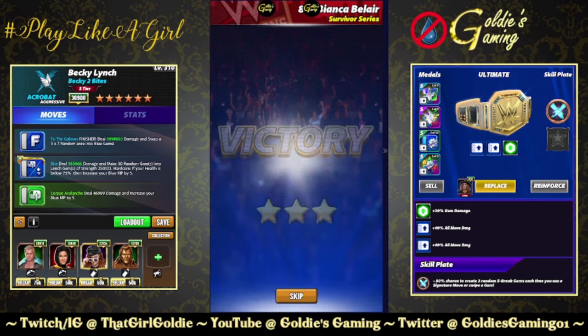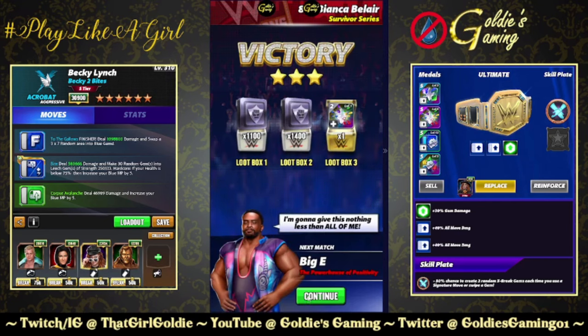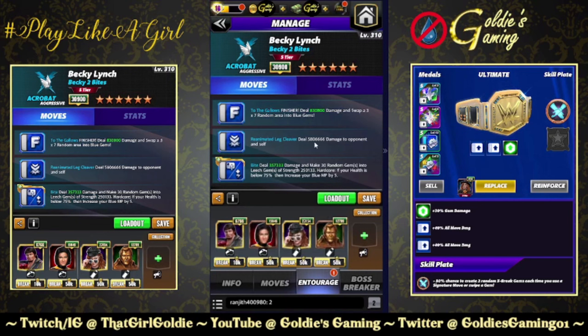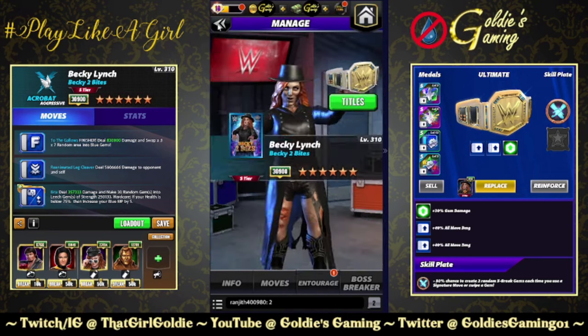She doesn't wrestle in the coat so it's an A-plus by the way, it looks really dope. That was a move damage focus build. Let's swap in another move that makes the hardcore ability make more sense — a slight variation now, taking out the green move and bringing in Blue 2, which is the 'Reanimated Leg Cleaver': 6 MP, deal 5,806,666 damage to opponent and self. Similar to Zombie Gunther's move where you cannot boost this damage — text is currently missing, subject to change. Lawler for blue MP, Mutant Bailey for finisher damage. We'll use an MP trainer instead, and we should take enough of our own health to reload the finisher, then heal up by breaking all the leech gems.